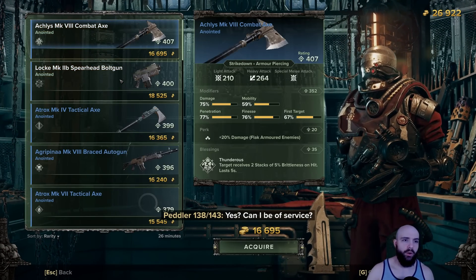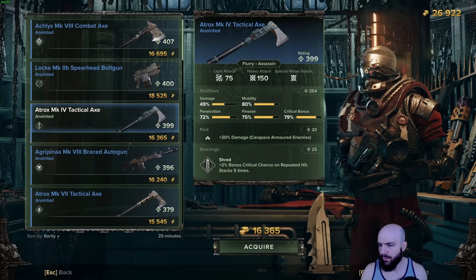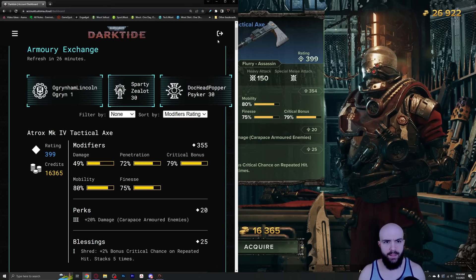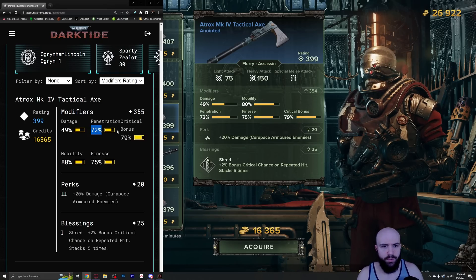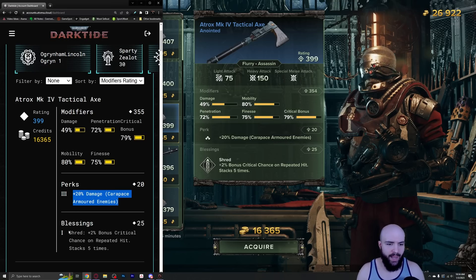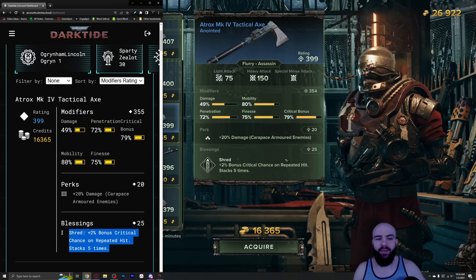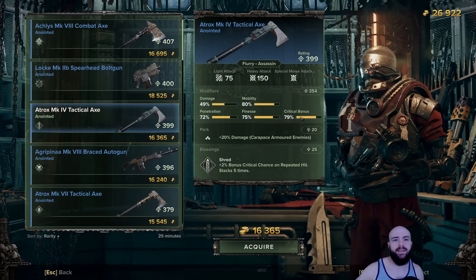Everything in the Armory Exchange is not organized by modifier rating in-game. I believe it's this guy right here — let's just confirm this. We can see for the most part this thing is spot on the same. Modifier is 354. Damage is 49%, penetration is 72%, critical bonus is 79%, mobility is 80%, finesse is 75%. The perk is a tier three perk — 20% damage versus carapace-armored enemies, and Shred 1: 2% bonus critical chance on repeated hits, stacks five times. It's the same thing. Credits cost: 16,365. This is absolutely huge.